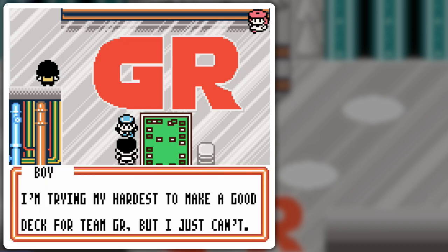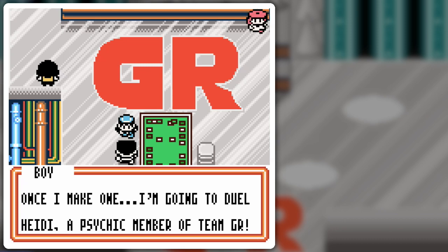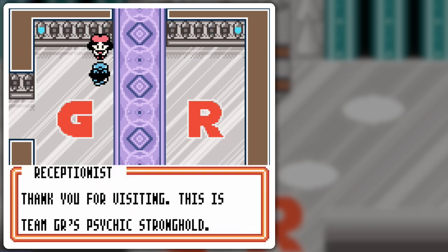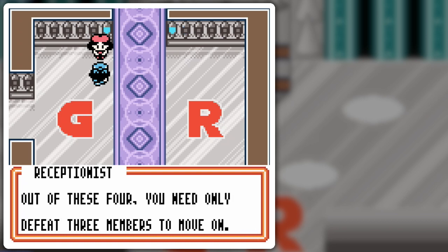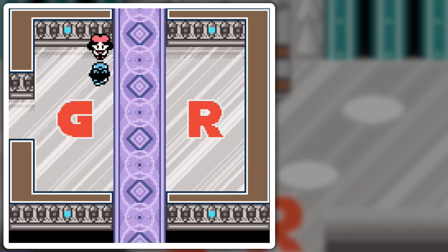I'm so very happy! 'Do you remember the card you gave me? Here's a Dark Hypno level 26. I've been using it well.' 'I've been trying my hardest to make a good deck for Team GR, but I just can't. Team GR decks are known as the best of the best. Once I make one, I'm going to duel Heidi, a psychic member of Team GR.' So I guess we're good here. Receptionist: 'Thank you for visiting. This is Team GR's Psychic Stronghold. This fortress is the last structure protecting GR Castle.'